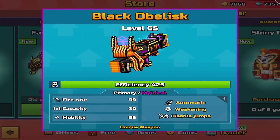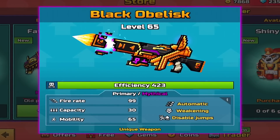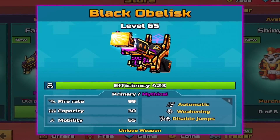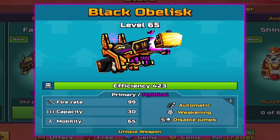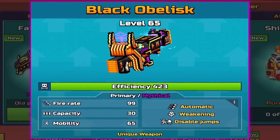We have a primary which is the Black Obelisk. Primary, Mythical, Automatic with Weakening Ability, Disables Jumps.